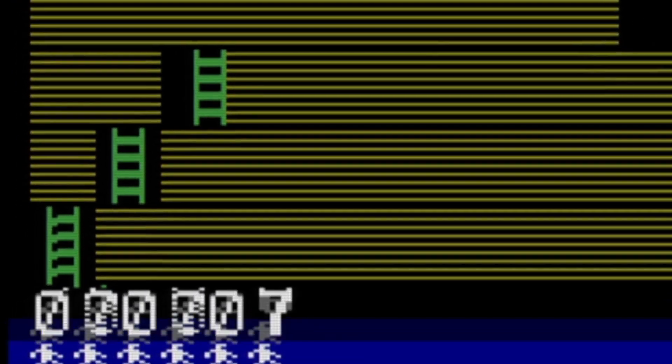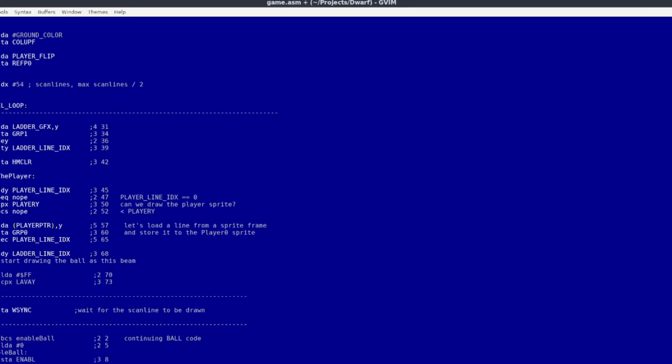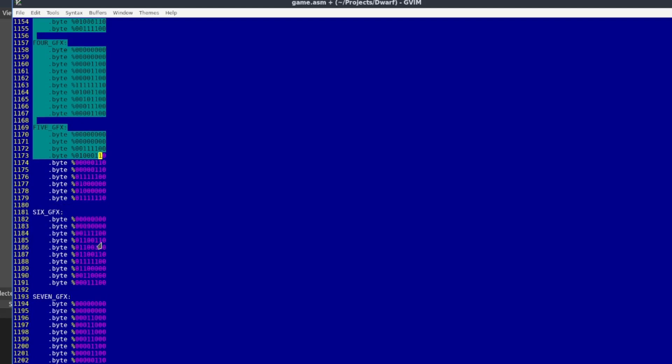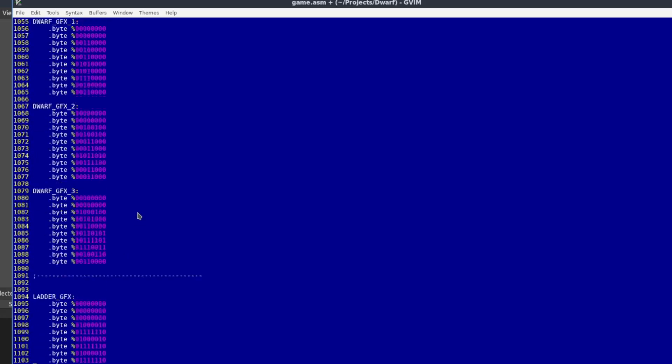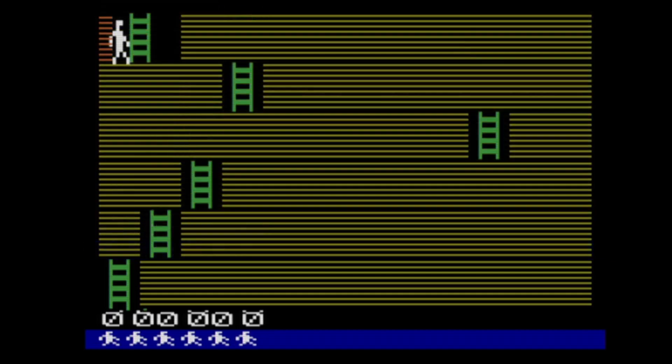After the map was stretched, it wasn't hard to notice the problems with ladder placement and the score digits. Although I managed to fix the ladders by deleting one line of code, it wasn't that easy to fix the score. The score glitched when a certain number was present — 7 for instance, which was very odd. I also noticed that the problem could be fixed by moving the digit data in the source file, which is even more odd. But the score was not that important for me at that moment.